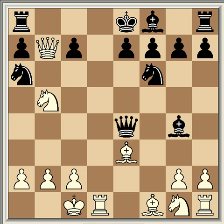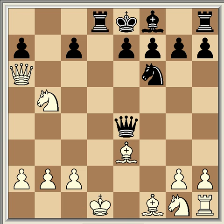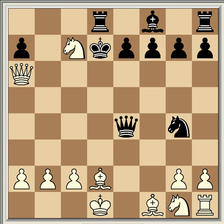Black's best response is Qe4, and then White plays Qxa6. Black's best reply is Qxe3 check. If Black plays Bxd1 instead, White plays Qxd1, and Rd8 check is the best move, then Bd2 and it's all over — White has a winning advantage. For example: Ng4, Nxc7 check, Kd7, Qxa7 and it's all over.